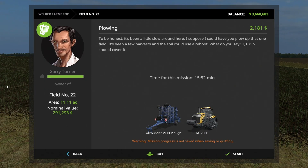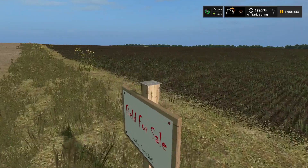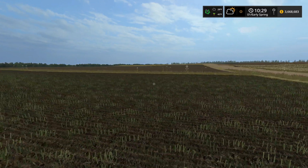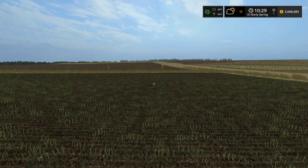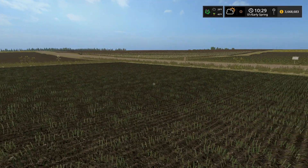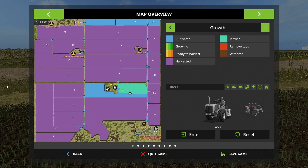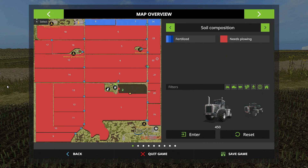We did all those missions and we're already at full brownie points with Mr. Turner. Here's the plan: we can't plant anything yet, but we can fertilize, we can plow, and then cultivate. That's all we can do. I need to plow field 22 and cultivate it.